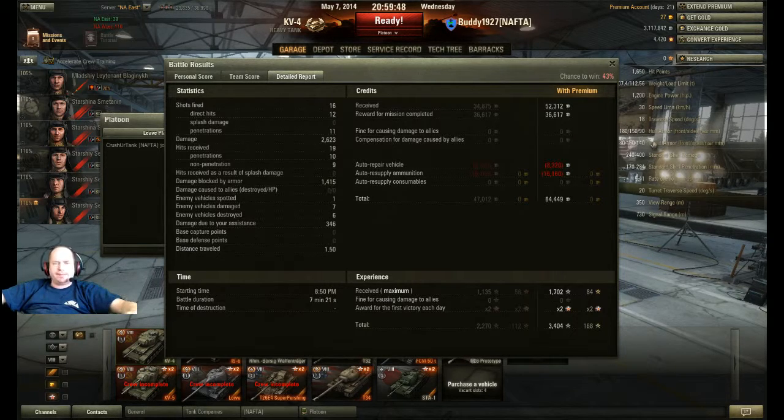52,312 credits plus bonus after damage and repair: 64,449. That's not bad for a tier 8 — that's a lot of money. I received, with times 2, 3,404 research credits and a total of 168 free experience.